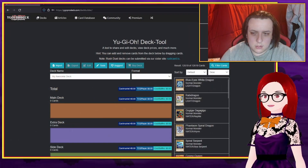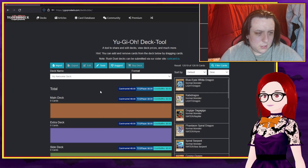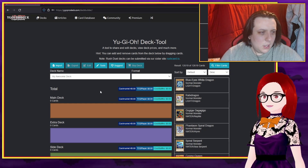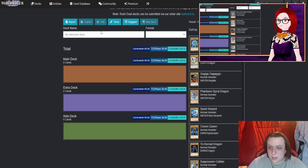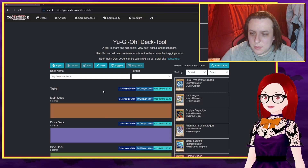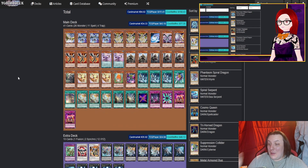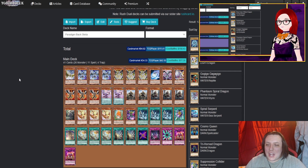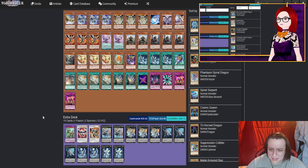Now that our rules have been decided, let's start generating decks. Nova, would you like to go first as the guest? Absolutely. I'm about to make the most based deck you've ever seen. Paradigm Black Stella. Whoa. That could be anything. I have no idea what any of those cards could be. Not even an inkling.